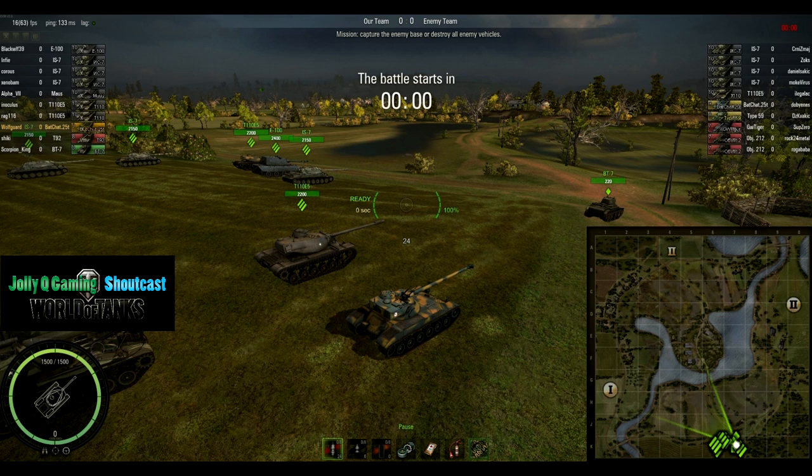Meanwhile their opponents SF RJ are running four IS7s, a T110, Bat Chat, Type 59, three tier 7 artilleries — GW Tiger and two 212s. All right, let's see what they do with it, let's get it going.